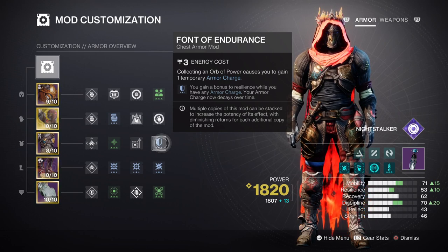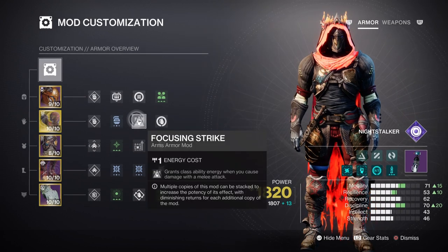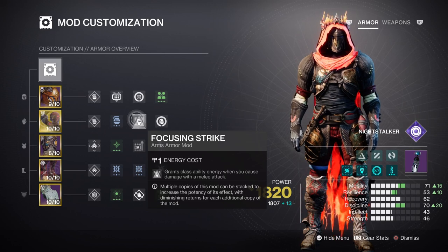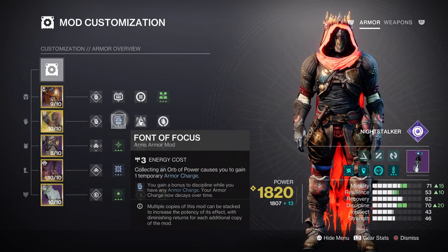Mobility at tier 7 is going to go hand in hand with our dodge ability so we can go invisible instantly. The only thing I have here to help is the focused strike mod which will grant us ability energy back on melee damage by 20%. We won't be using melee a lot but it will be helpful when we do need that extra small boost. Discipline will be at tier 7, but actually tier 10 because the font of focus mod granted us a plus 30 to that stat. I would recommend you do the same as this is easy to achieve for a lot of players.